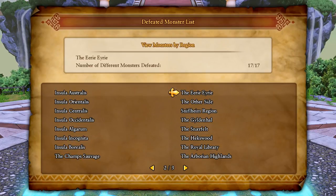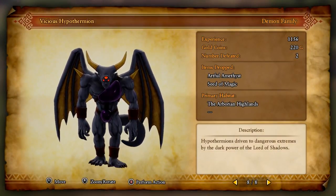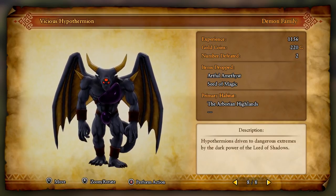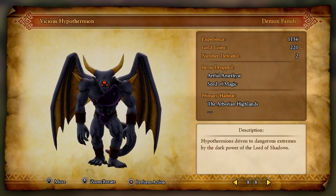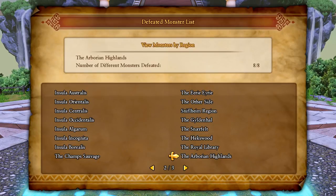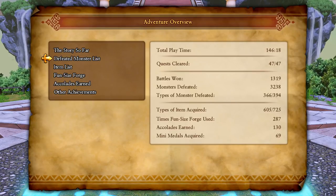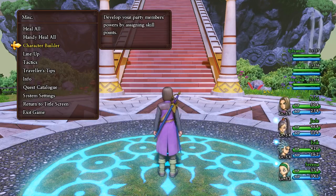In the Arborean Highlands there's a Vicious Hypothermian. They drop artful amethysts and seeds of magic. Hypothermians are driven to dangerous extremes by the dark power of the Lord of Shadows. They're just up in the section of the Arborea path you'd take to get to the First Forest - but of course the First Forest is gone. Let's hit up the character builder.